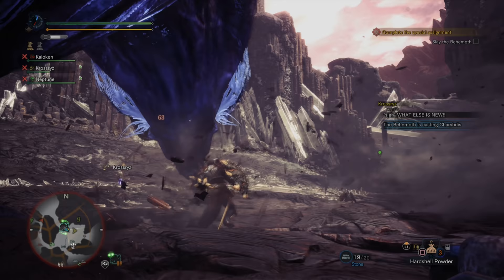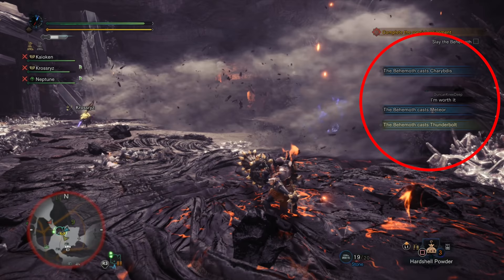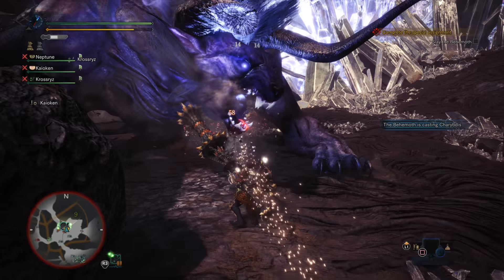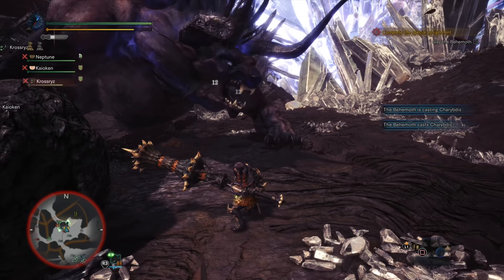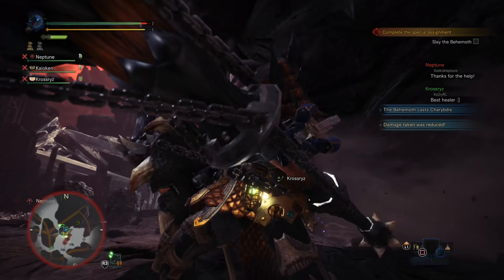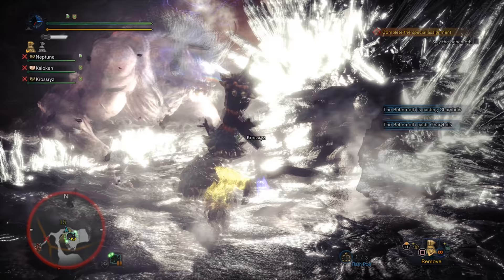Now it's time to discuss the Behemoth's spells. Spells are actually displayed on the right-hand side of your screen, so you know exactly when he's about to use each one — a great advance tell that you don't just have to rely on watching the monster itself. The Charybdis is one of the most annoying spells at the Behemoth's disposal, creating a Kushala Daora-style tornado on the ground where it hits. Luckily it has a long warm-up time, and you know when you've been targeted because a large swirling gust of air will surround your hunter and follow you wherever you go, as this attack homes in.